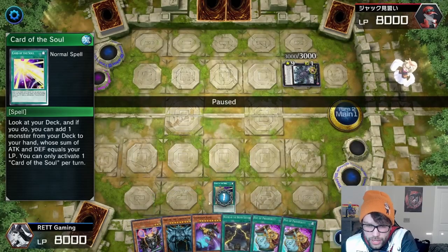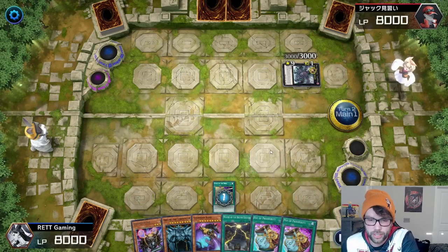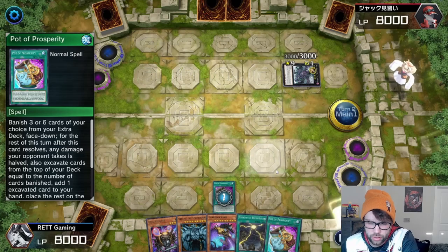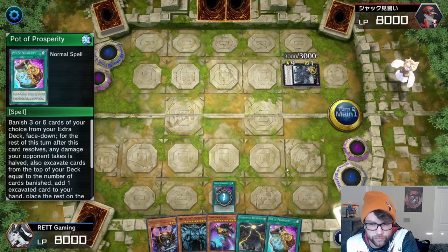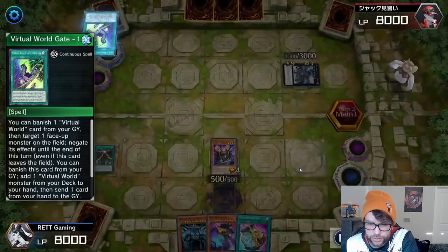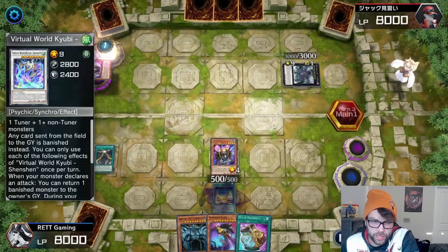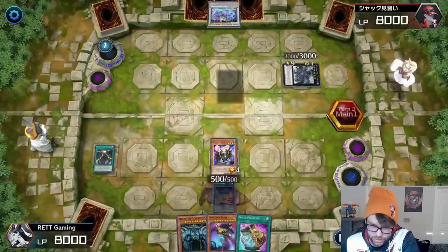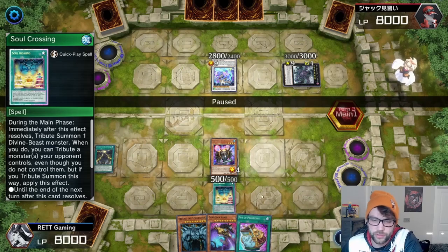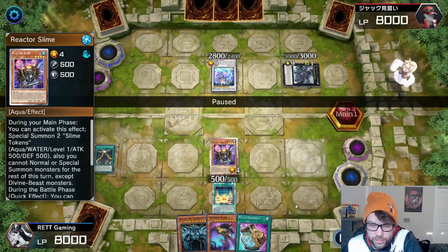So I use Terraforming to bring out Mound of the Bound Creator, which is the field spell card for the Egyptian god cards. Then I use Card of Soul — Card of Soul allows you to add a monster whose attack and defense equal your life points, so since it's 4000/4000 that's why I can add Obelisk. I use Pot of Prosperity and grab Soul Crossing. I set Soul Crossing and put up my Reactor Slime and field spell.